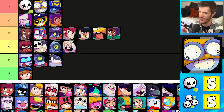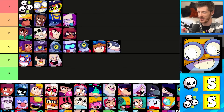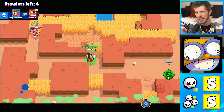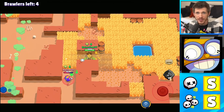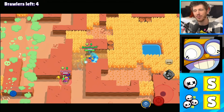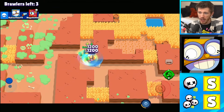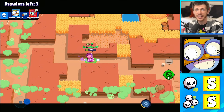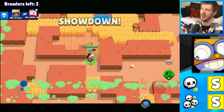Carl is in the S tier for both Solo Showdown and Duo Showdown — he's the first to be S tier in both. He is just made for Showdown. His attacks have great range, his super has high burst damage and he gets increased movement speed. Plus his flying hook gadget allows him to escape in Duo Showdown or assassinate in Solo Showdown. He's insane in showdown. Carl.